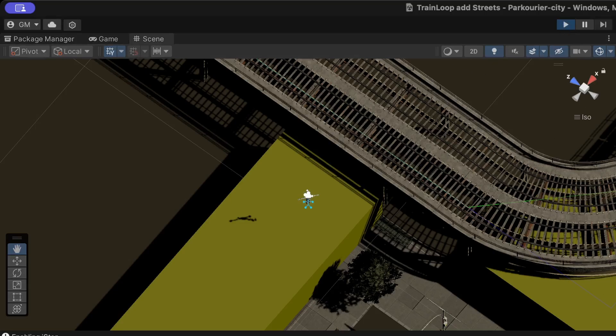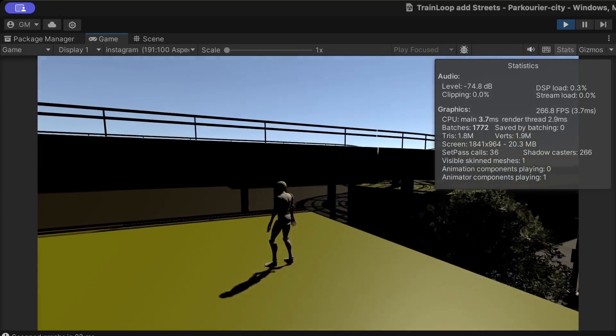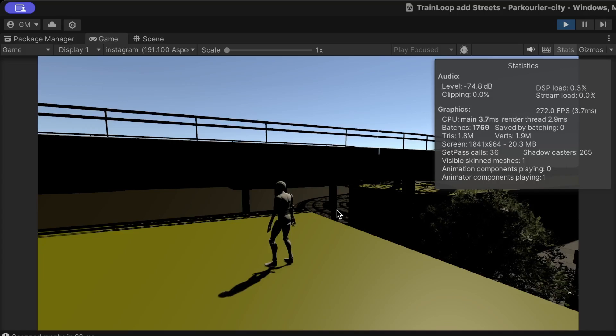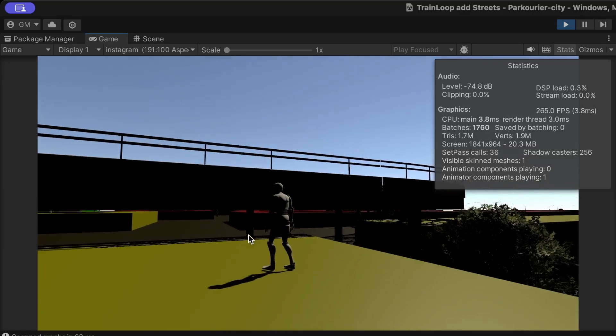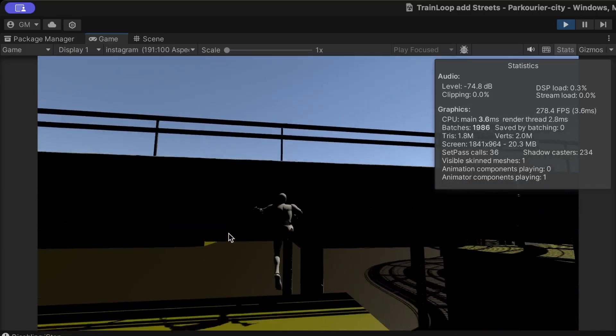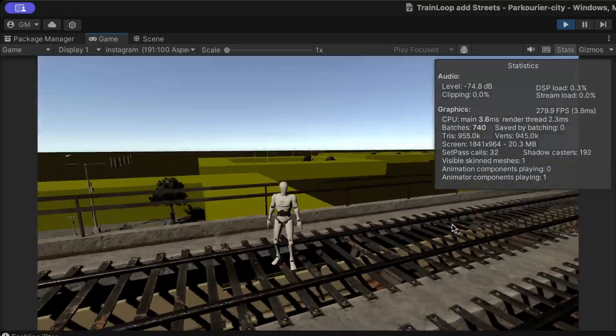From here I did change the colliders on the track, so that you can climb up over the railing and onto the track.